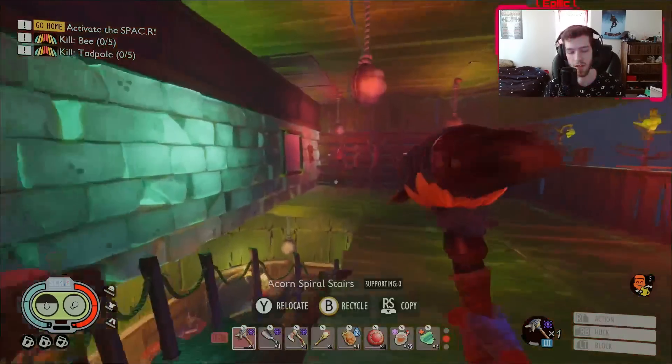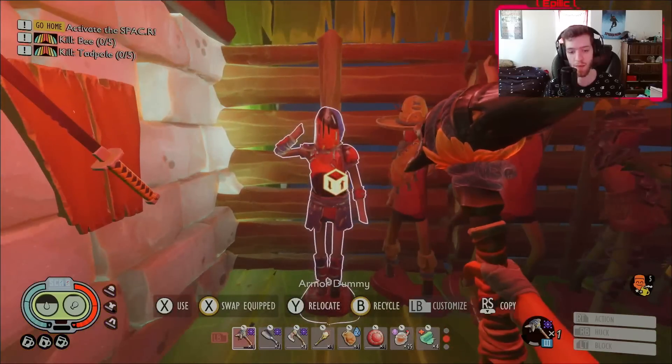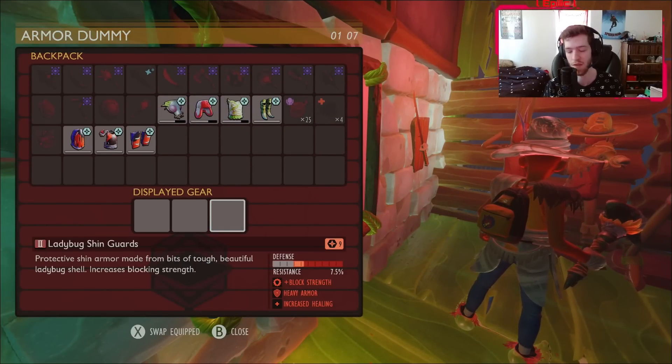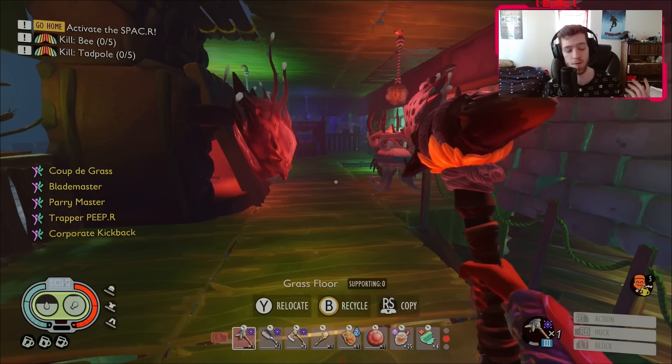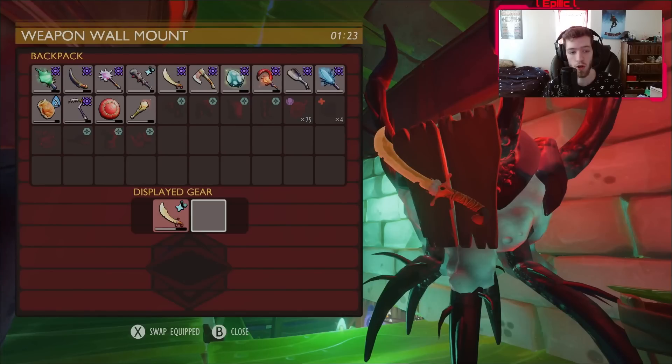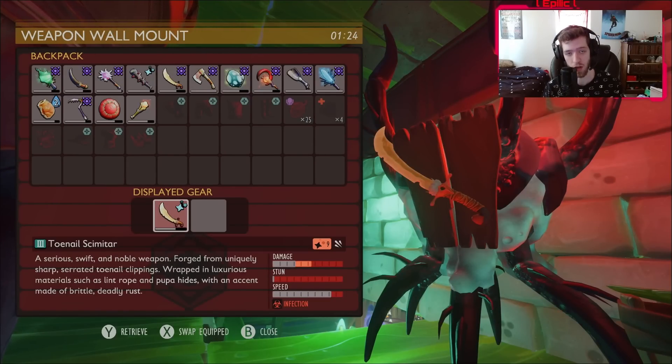One of the first things I recommend is the ladybug armor, sleek, upgraded to at least level seven or eight. You're gonna want these mutations: coupe de grace, blade master, parry master, trapper, peeper, and corporate kickback.